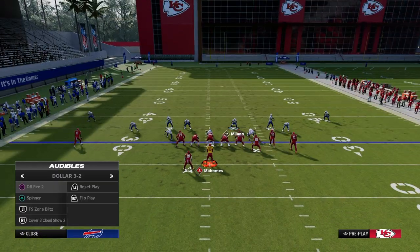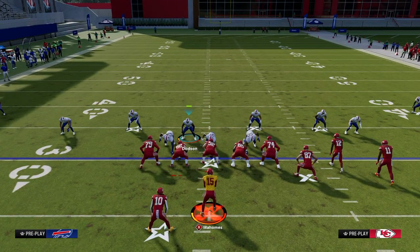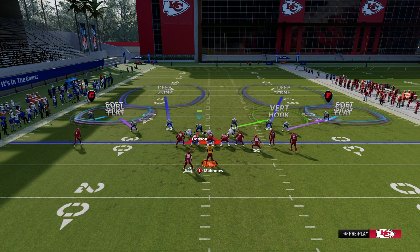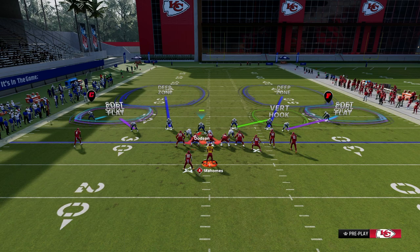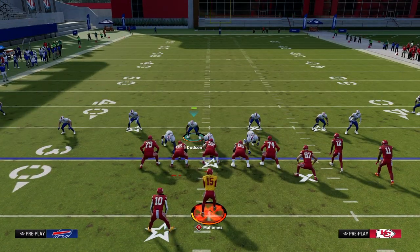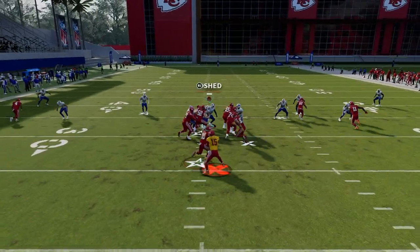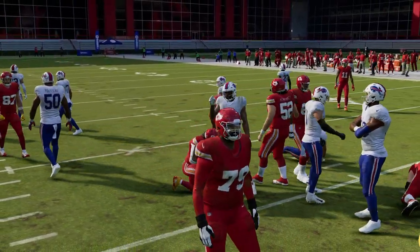That's coverage option one. You can click onto the linebacker and user him, giving you a vert hook over the middle with five-over-three coverage to the bunch side and three-over-two to the left — a triangular coverage concept that brackets the sideline well. Your main responsibility as the user is over the middle. Blitzing your user brings him down and puts a green bar over his head, engaging offensive line logic for better sheds. Crashing down also does a really good job containing the run game.